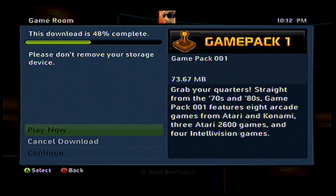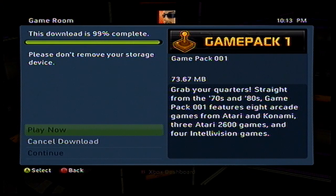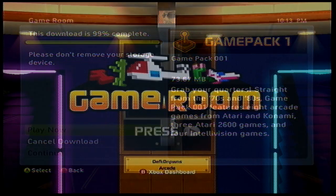Which was just released onto Xbox Live. Here you'll see there's two free game packs — you're going to need one of those to go ahead and play. So download Game Pack 1 or Game Pack 2. One has seven games and I think the other has eight.